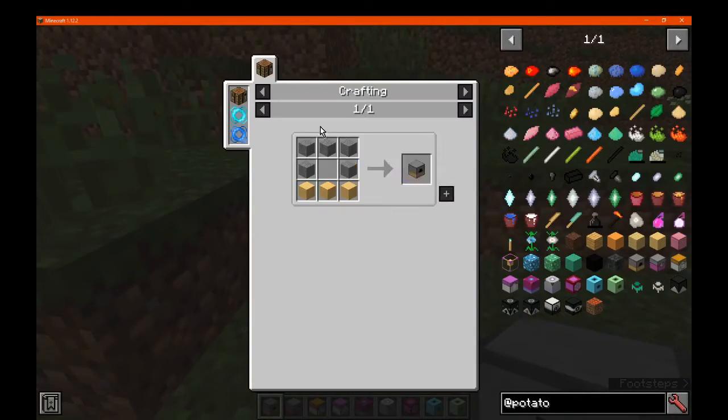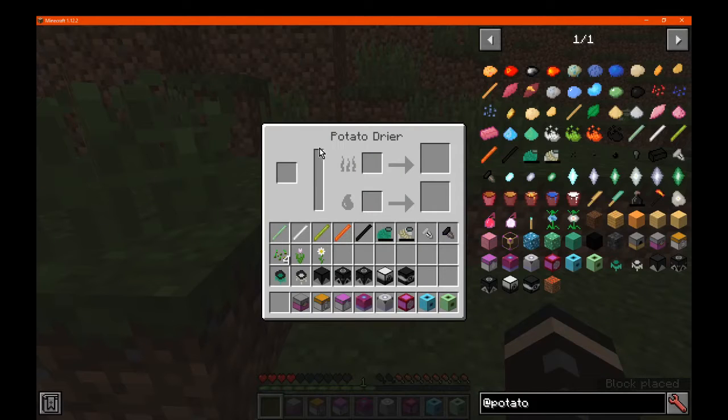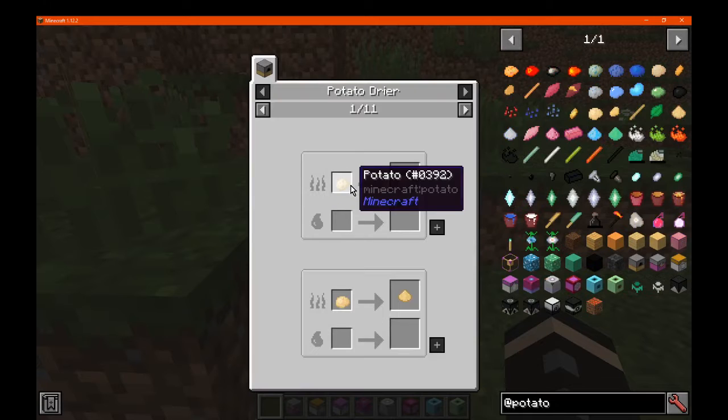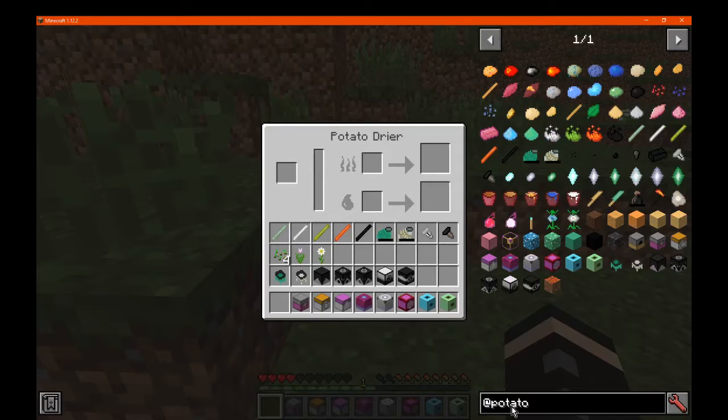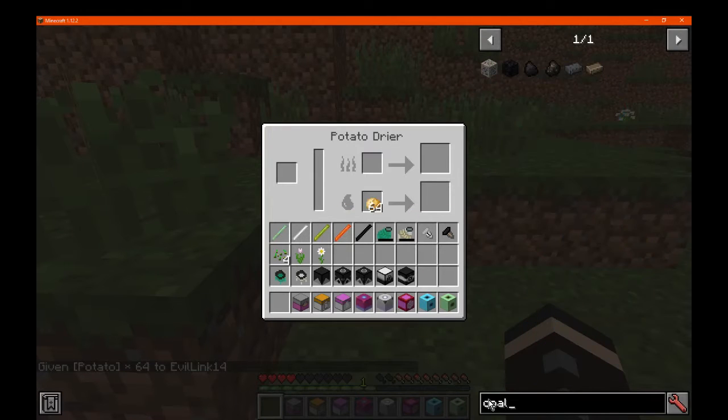First up: the potato dryer, simply made with stone and potato blocks. You've got your thing on the side, the things you put inside that get converted, and your fuel slot, I assume, plus some specialty slots. So we'll just put a potato in here to make a dry potato, and we'll get some coal — or whichever type of fuel you have access to.